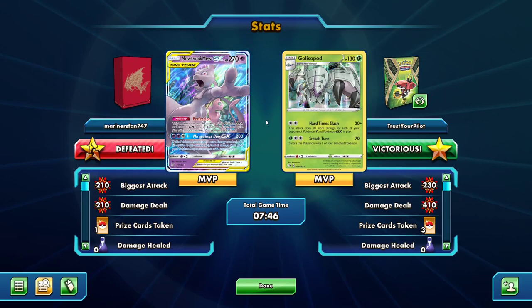Not knocking out that Jirachi on that pivotal turn was really smart. Going after the three-prizers — would you rather win by taking three knockouts or two knockouts? Two is much easier. So if you can shorten your path to victory when you're playing a single-prize deck, do it.